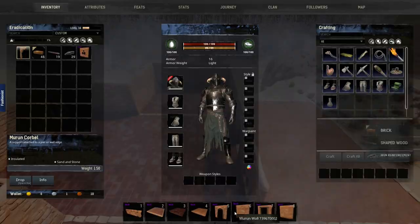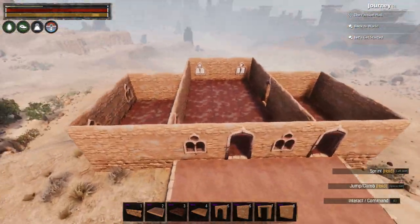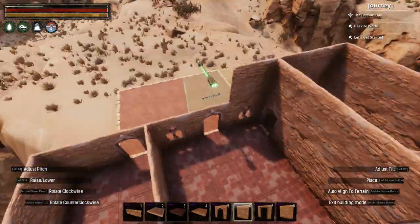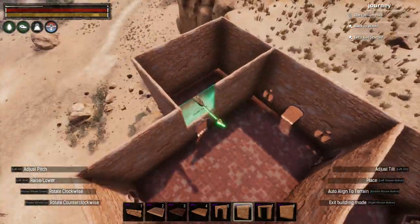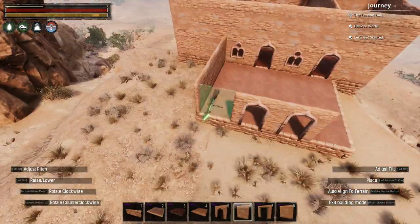Murun is a very interesting set that offers exterior and interior walls of slightly different heights, as the exterior walls are designed to stand a little higher than the floor that would usually be either in line with or above them. Therefore, you should use exterior walls in most places apart from staircases and doorways, where you'll want to use the interior walls.